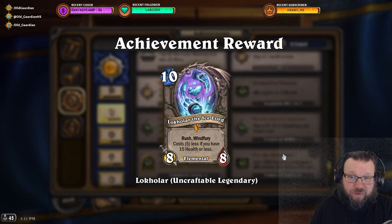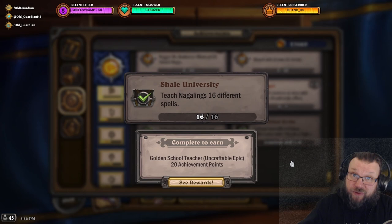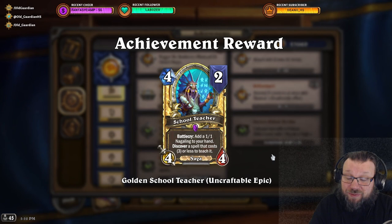There are also some useful cards available from Voyage to the Sunken City. This one requires you to actually play the card — you may need a priest with identity theft or something to steal copies from the opponent. Golden School Teachers are available if you just teach your Nagalings 16 different spells, so you have to actually play those School Teachers. This will take you a while since you have to do it in ranked — you can't just do it in friendly games — but people have gone through the grind and gotten themselves some nice School Teachers.